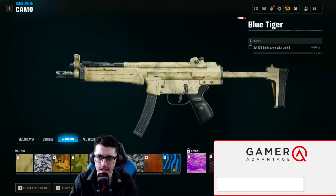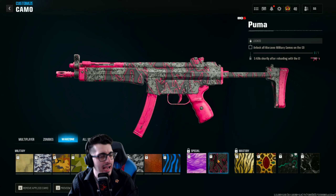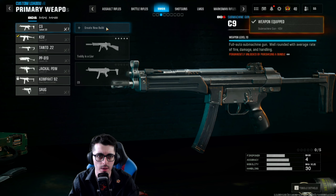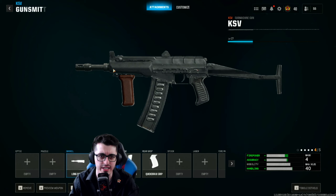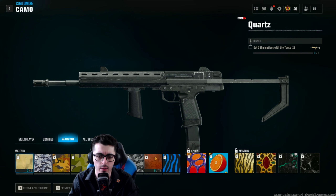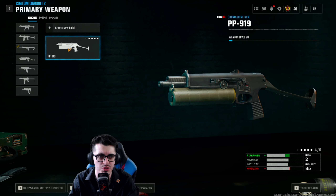Moving on to SMGs: for the C9, get five kills on a most wanted contract target and then five kills shortly after reloading. The KSV challenges are 10 hipfire kills and then five kills shortly after sprinting. For the Tanto 22, get five kills while under an enemy UAV and then five kills while moving.